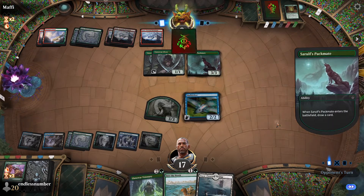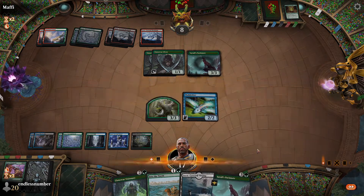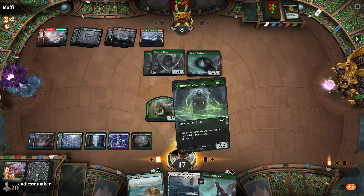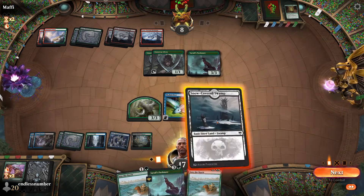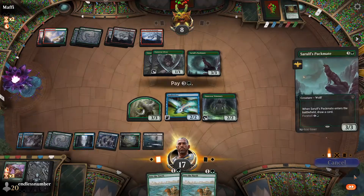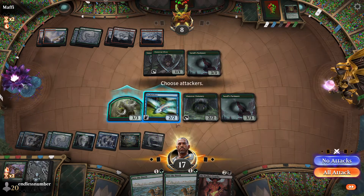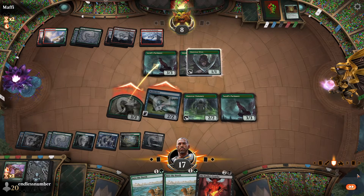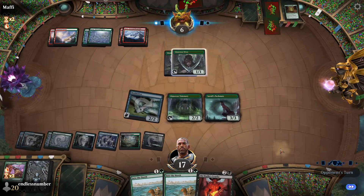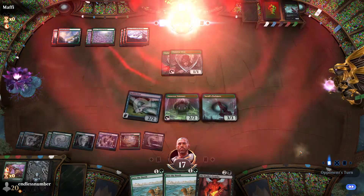Opponent has a Packmate, trades the Packmate for an elephant, so we're in decent shape. Got him.